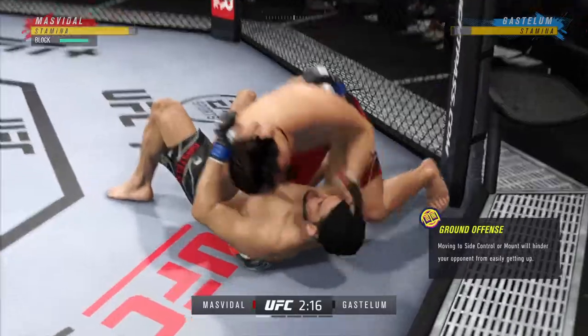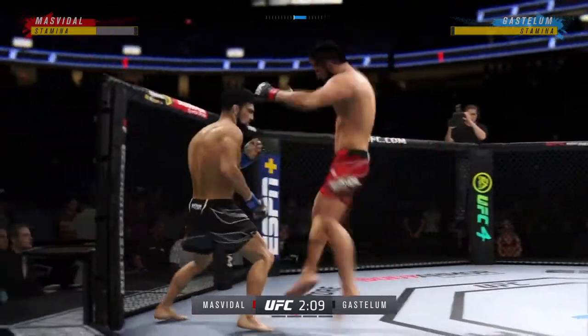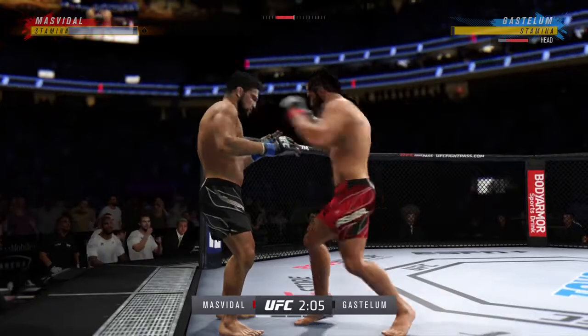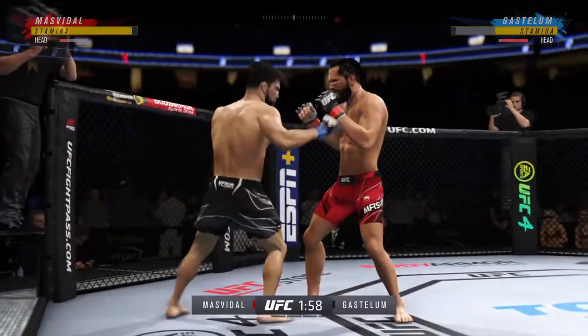Somehow stays in the fight. Side control now, and certainly more offensive options for the bottom fighter than in the half guard. Absolutely more offensive options, because now you can just start to get away — go to a wrestling stand-up, get to your knees, close your hands, don't allow him to get his hooks in. Really be aware of the hooks.